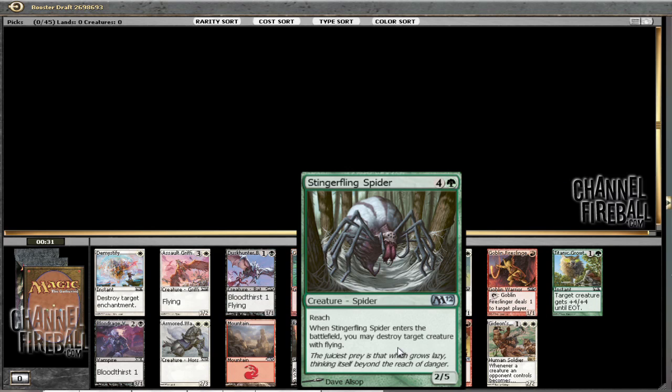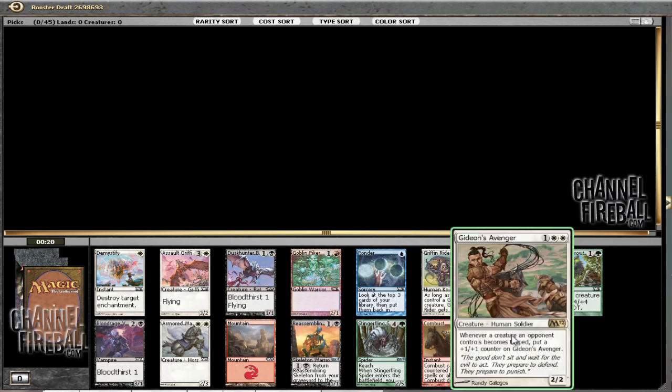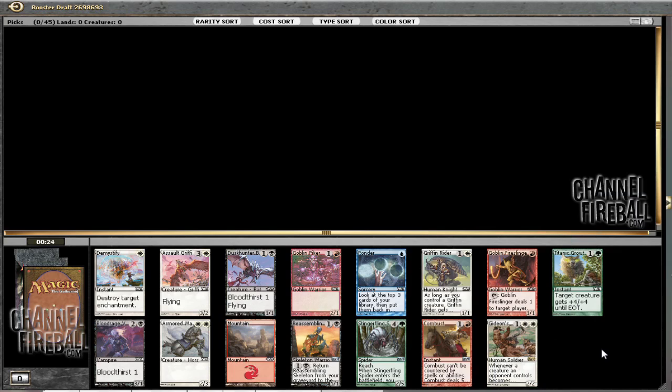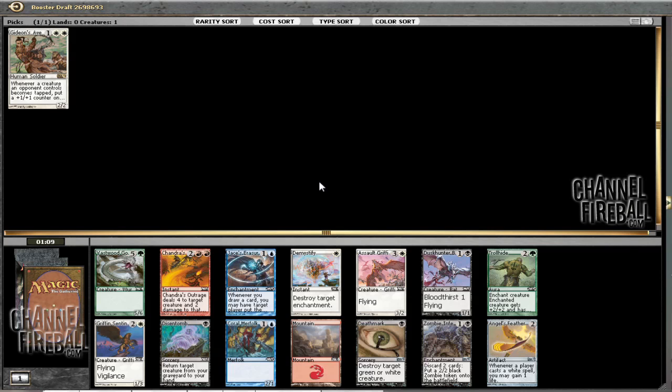Stinger Fling is probably the best card in the pack, but I like white a lot more than I like green. And Gideon's Avenger is very good. When you have it in play, your opponent's generally not going to be able to attack you very effectively. White has all sorts of things that can make them get into awkward spots, like a Tapper or an Alluring Siren. So yeah, we'll just go ahead and take the Avenger.